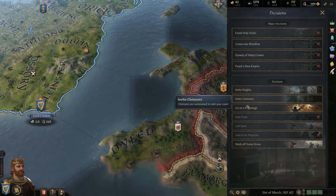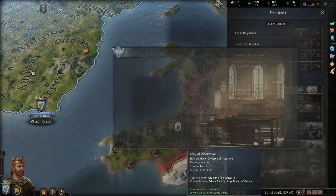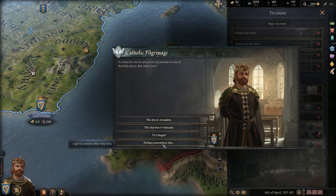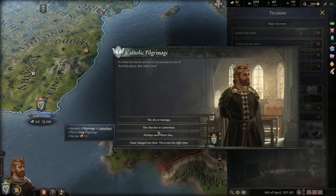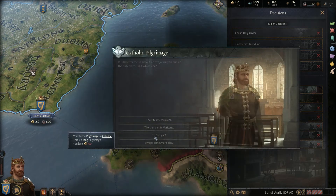Now each pilgrimage has different places you can go to that will cost different amounts of money. So if you don't have enough money to go to say Jerusalem, you might be able to go to a different place for a little bit less money.